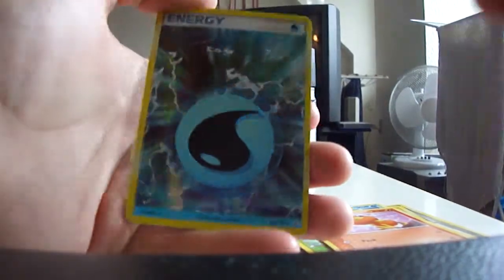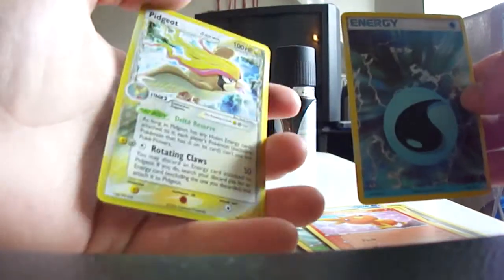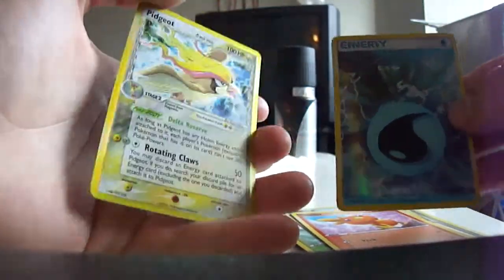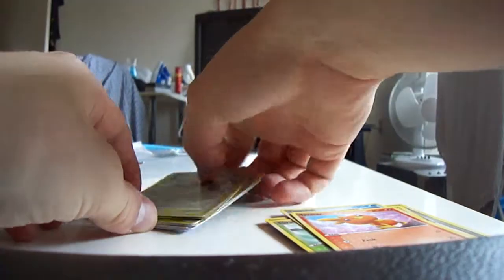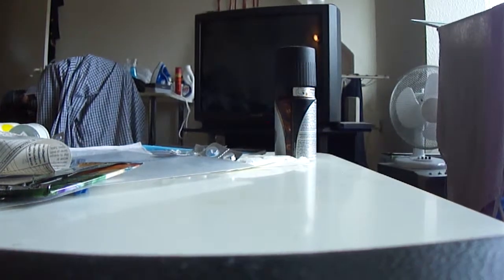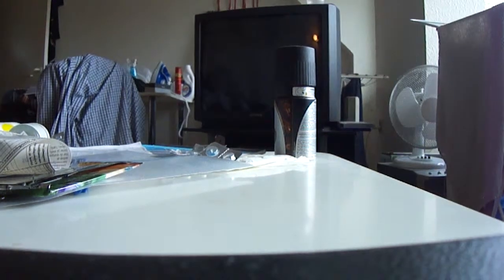Reverse is a Water Energy, which is a Rare. And the Rare, a Pidgeot Hollow. Very nice card there. Actually pretty good pulls overall. That Metal Energy isn't much useful, but nice pulls overall. I'll see you next time. Bye.